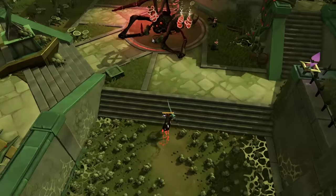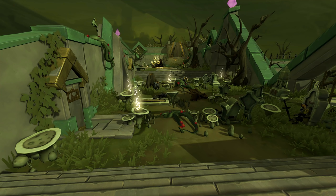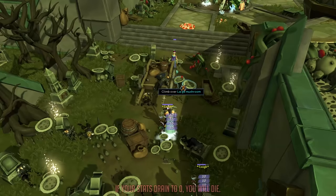During the boss encounter, when running around the arena, pay attention to two hazard fields. The first is the mushroom or agility section — you only want to cross using mushrooms that have a glowing bubbly effect; otherwise you'll take damage in the form of stat drain and enrage the boss.